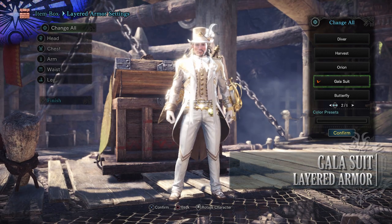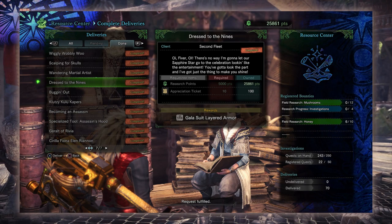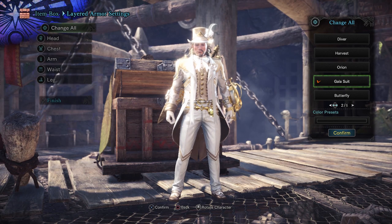Next is the Gala Suit Betelgeuse Layered Armor, giving your hunter a very sparkly suit. For this all you need are Research Points and Appreciation Tickets to craft. Appreciation Tickets are found during the Appreciation Fest as your login bonus or as a reward for completing daily limited bounties.